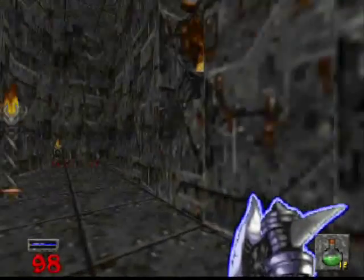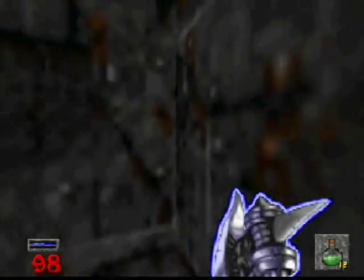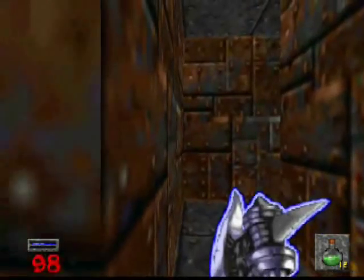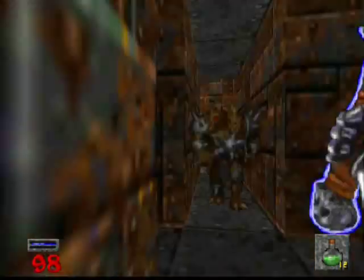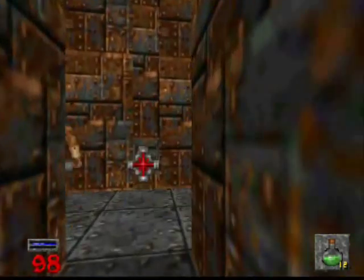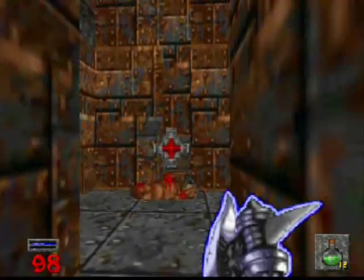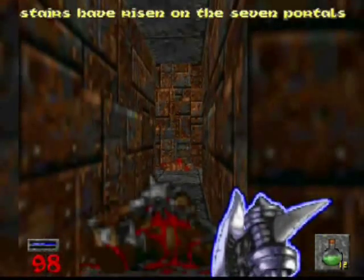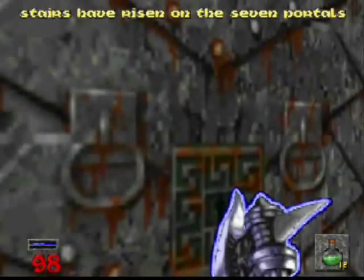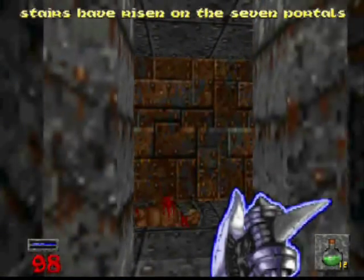If the elevator will actually cooperate with us this time, we can see if that other switch is over there. If this game follows a pattern — which so far it has — then it will be. Another blind Etten. I'm not sure why they don't come after me — I mean, they are looking right at me. Stairs have risen on the seven portals, so I guess it didn't want to use any more fuzzy math and give us four-thirds of the puzzle solved.